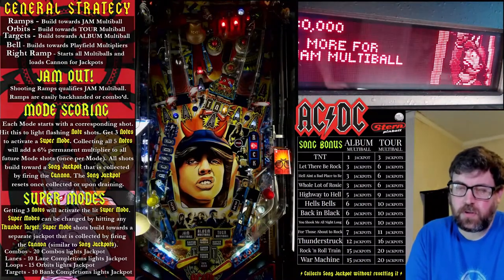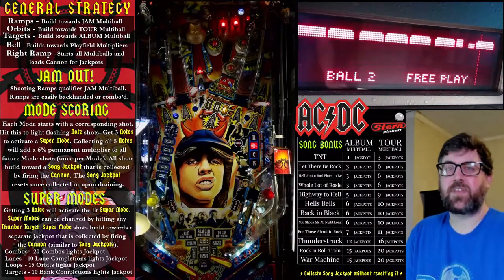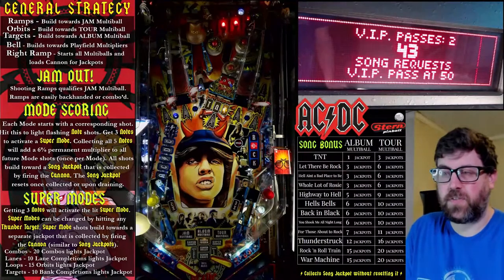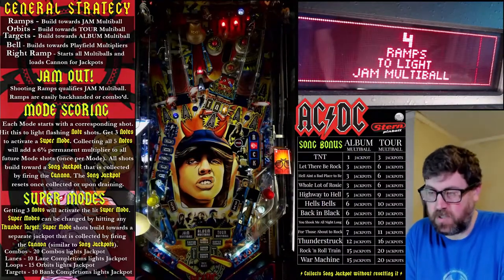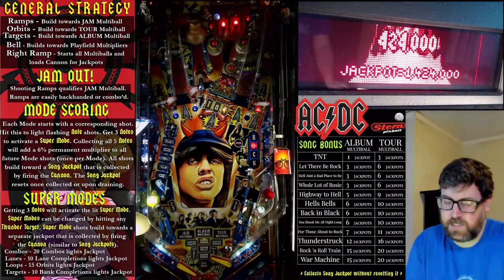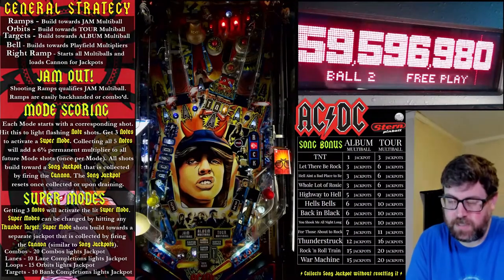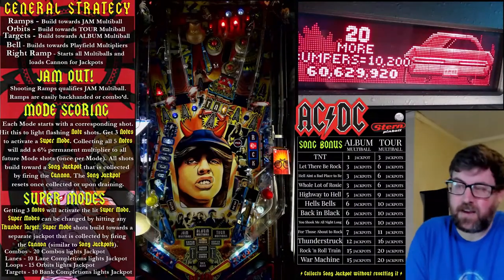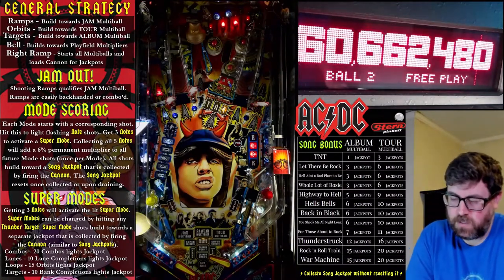You always want to be fairly close to a multiball. Jam starts at five ramps, then goes to seven, then nine, and so on — increases by two each time. Tour multiball is the orbits; you start off having to hit about seven orbits to start your first tour, then it goes up — nine, eleven, etc. Album multiball is three completions of your target banks — never go for that on purpose unless you're in ball save. You kind of want to focus on jam until you've gone through a few of them, then your best bet is to get tour going. Album, you just get it when you get it. These multiballs can stack on top of each other, but you don't really want to stack them — it's better to stagger them so that you're always close to getting one.